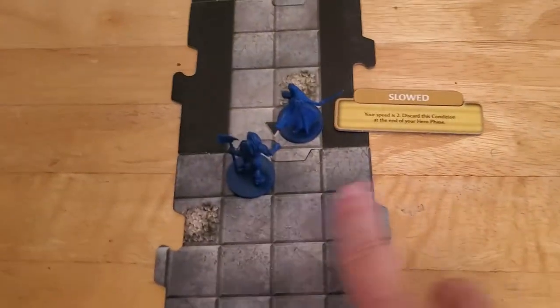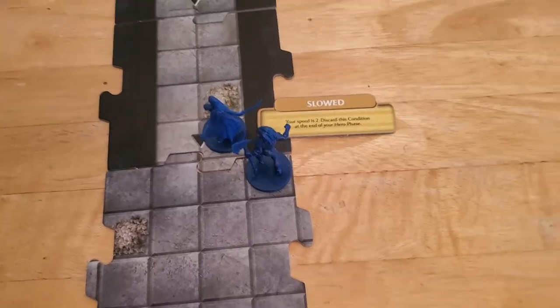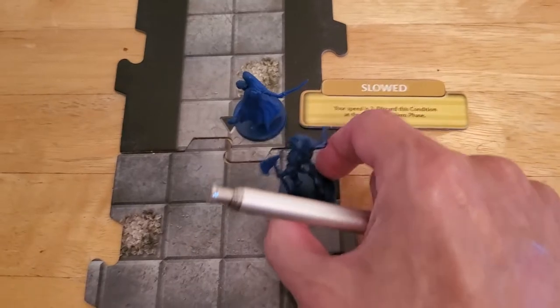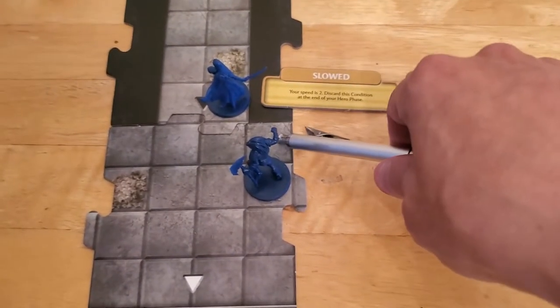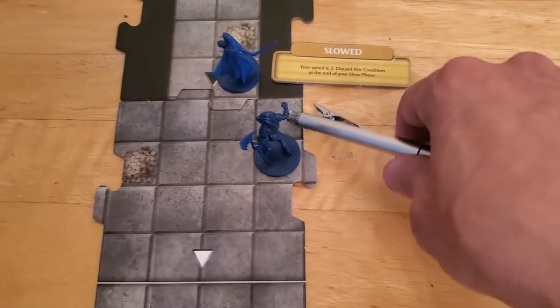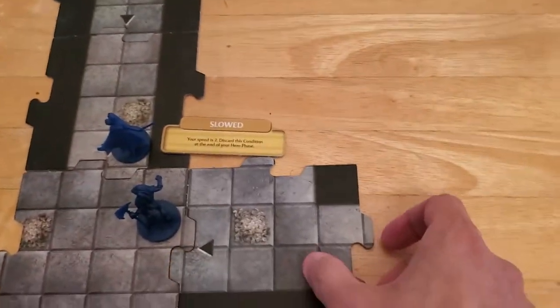Now Arjun is going to move. He's not slowed or anything, so he has plenty of movement. The reason I'm moving him down here is so that when it's Alyssa's turn — she's slowed — if I want to get her over to this other tile, she can move through Arjun, but it'll be easier if he's not in the way. So we're going to explore. He grabs a tile, and we've got another black tile — so another encounter.